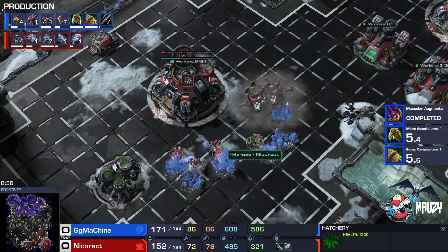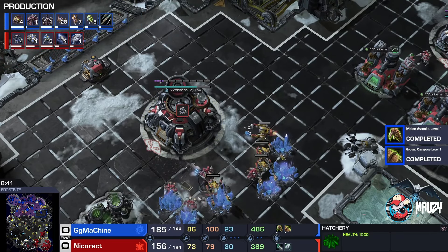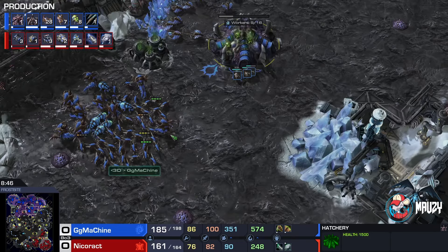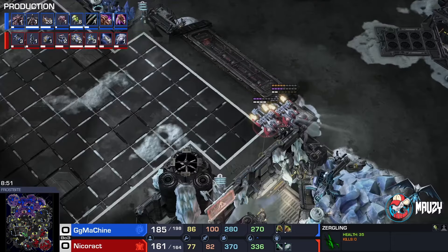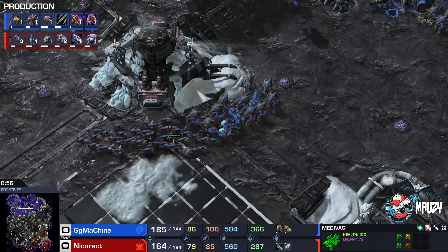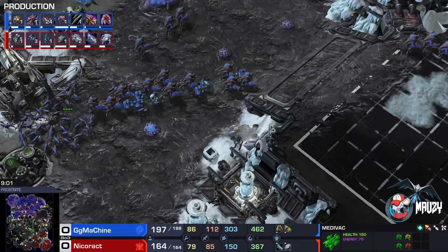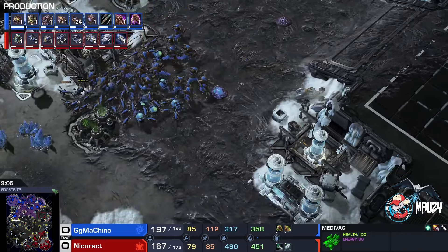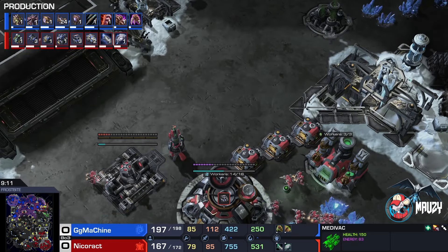Nicoract is actually having a decent economy here. GG Machine is on 86 drones, which is acceptable — quite crucial if you play ling-bane, because you want a relatively cheap army that you can trade off for a couple of expensive Terran units, do some damage, and re-max fast. Ling-bane is that style: go in, try to run by with a couple of banelings and lings, take off a base, take off a couple of things.